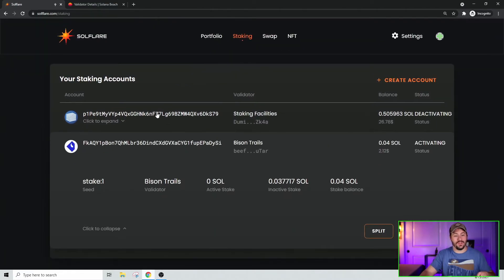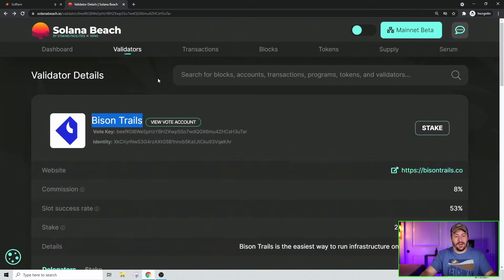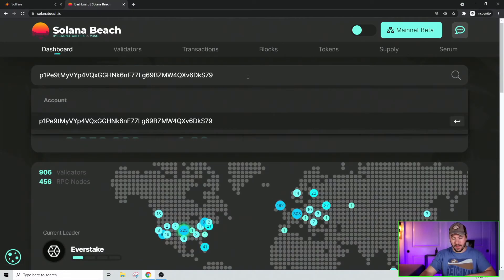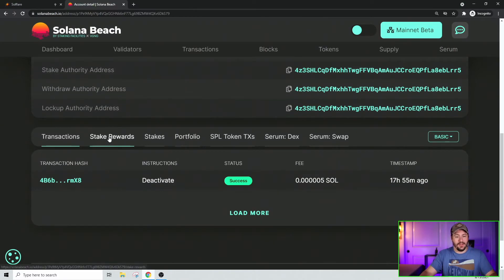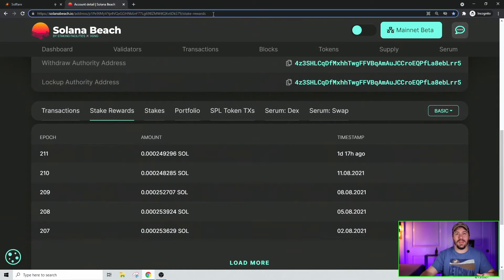What I prefer — and this is probably the easier way since you don't need to be logged into SoulFlare — is to check rewards via SolanaBeach. Copy your staking wallet address, go to solanabeach.io, paste it into the search box, search it, scroll down to the bottom, and click Staked Rewards. It loads quickly and shows you your staking rewards right there. You can then favorite and bookmark that page so you don't even need to remember the address — it's in the URL. And this is just a staking wallet address, not a private or public key, so it's safe to save.